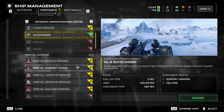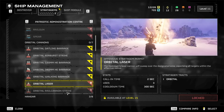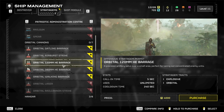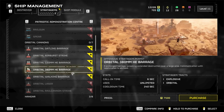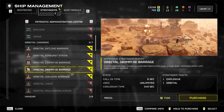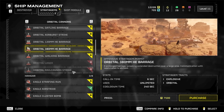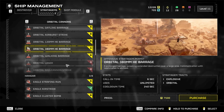Moving on to the orbital cannons — all of these are quite good, very effective. I'm probably going for the 120mm HE barrage or the 380mm HE barrage; they're very, very good. The 380 is AOE, so you need to be slightly more careful using it, as your team won't appreciate being bombed. But they're very fun and very effective, especially for cracking outposts, cyborgs, or bugs.